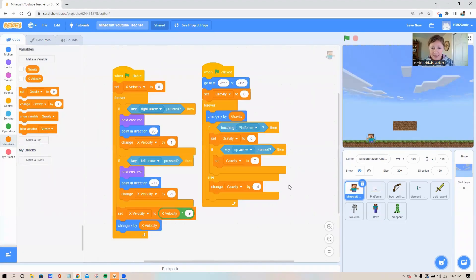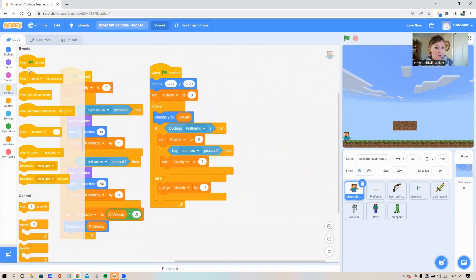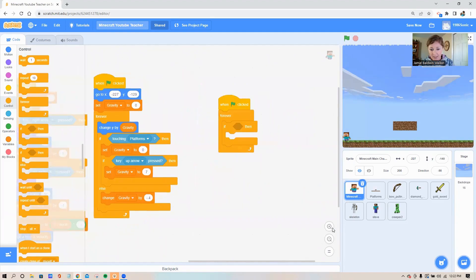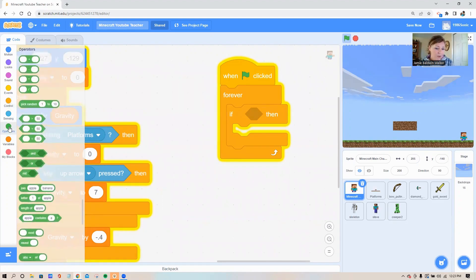Let's build some code on Steve that tells him: whenever he hits the right side of the screen, send out a message that it's time to start a new level. Get a new green flag, a forever loop, and an 'if then' loop. Let's figure out what the x number is over on the right side of the screen — I'm going to turn my flag on and walk all the way over there. About right here I can see my x number is 205.